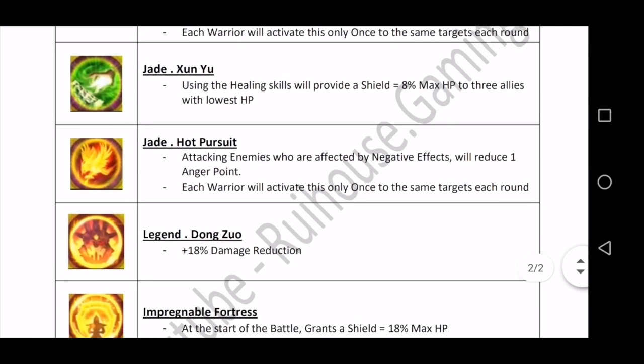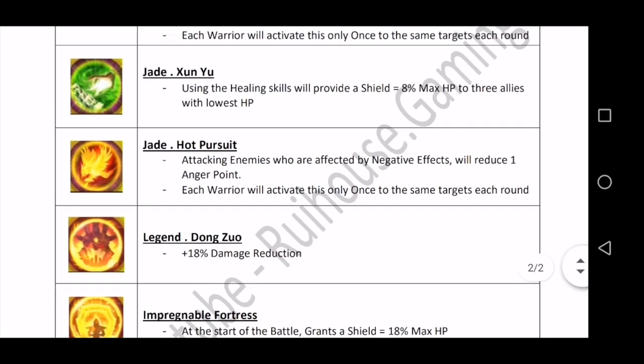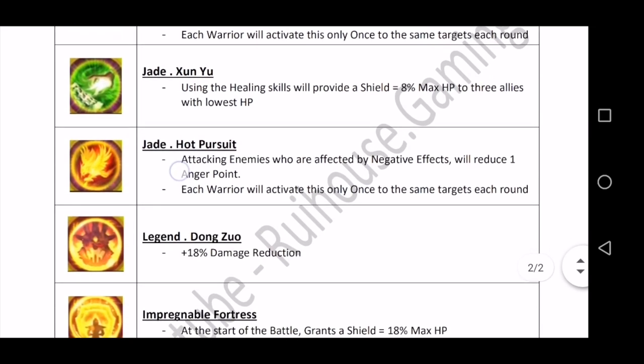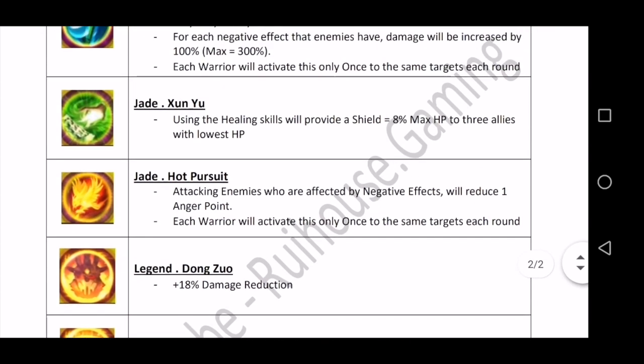Next is 'Hot Pursuit' — I like this name too. This is used by controller heroes — heroes that can stun, silence, or paralyze. Attacking enemies who are affected by negative effects will reduce one anchor point. The effect activates only one time per hero to the same target each round. If you are using this insignia on three heroes, it can activate three times total, but one hero can only activate it once per target per round.